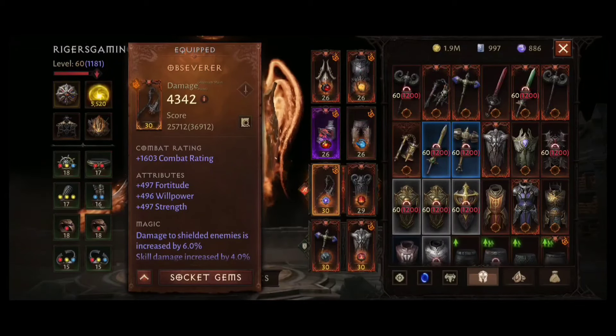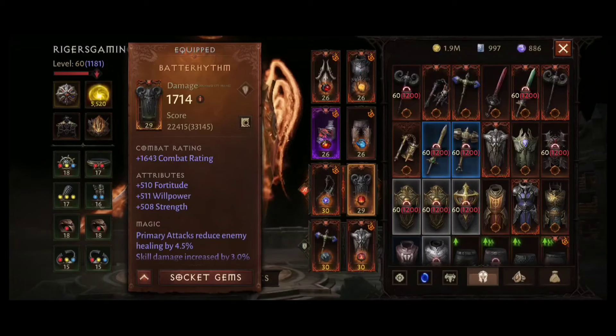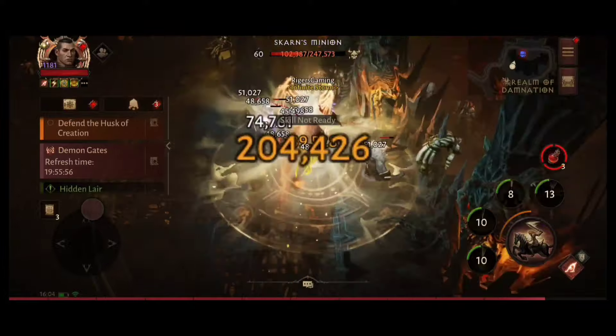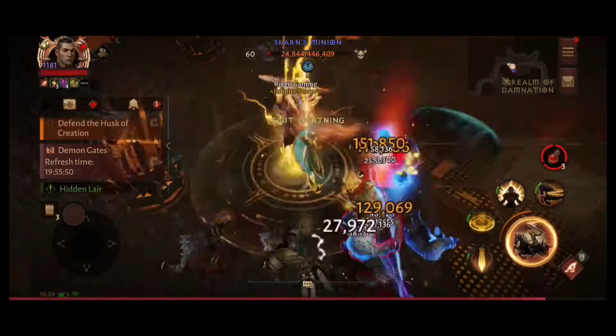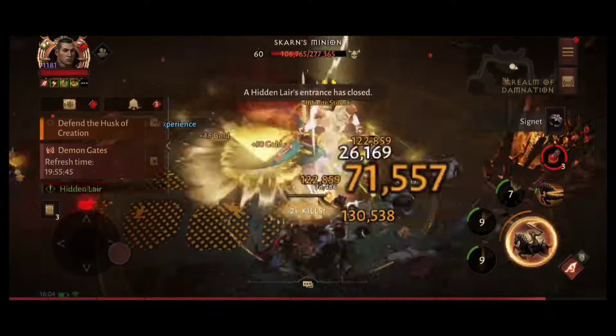Let's move to my legendaries. My helmet is Glamthorn Crown, chest is Akarats Rebuke, shoulders are Sivket Advantage, pants are Galloping Brilliance, main hand is Observer, second main hand is Luminous Rain, shield is Butterhythm, and the second shield is Gimcrack Buckler.